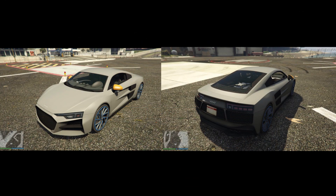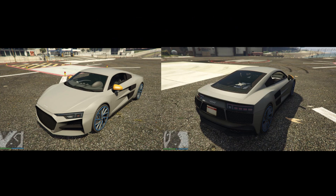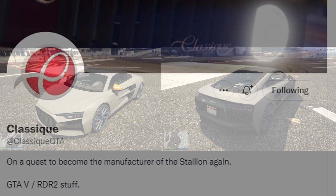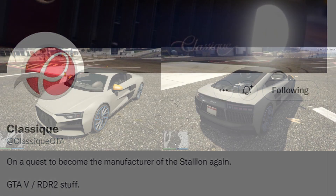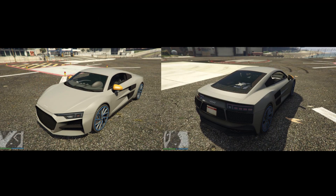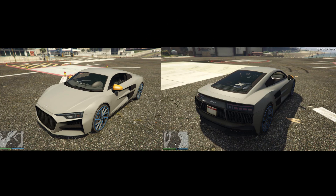The first vehicle we can expect to release is on the Legendary Motorsport website, and it's the Obey 10F. This is going to cost $1,675,000. It is primarily based on the second generation Audi R8 in real life. The Obey 10F is a sports car, and from the game files, the top speed is around 99mph, which will change once we get real in-game testing when it releases. Either way, this sports car looks awesome.